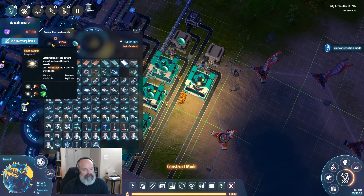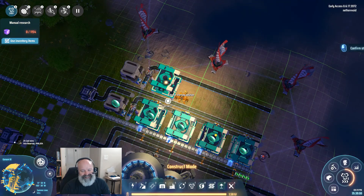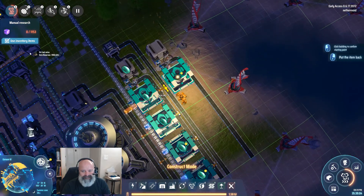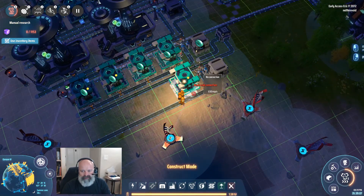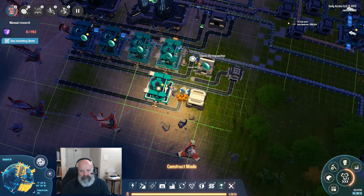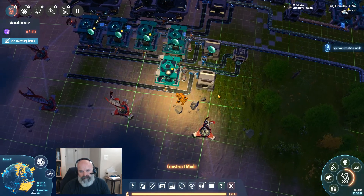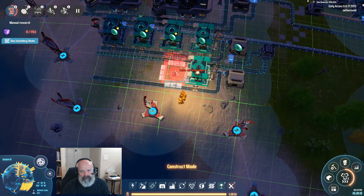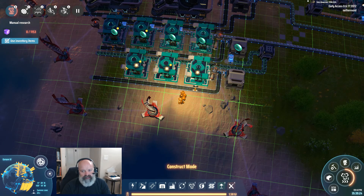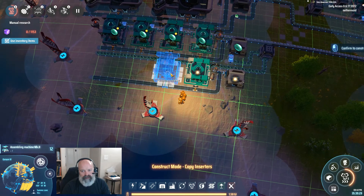Ten seconds - we really need to get this stuff in a bigger build. I mean, I guess the mall will probably work for most of what we're trying to do, so that's probably fine. Let's get this guy exporting right here. There we go, now we're gonna get this guy making warpers for us. There we go - four of them. Why is it not copying? Copy - there we go.